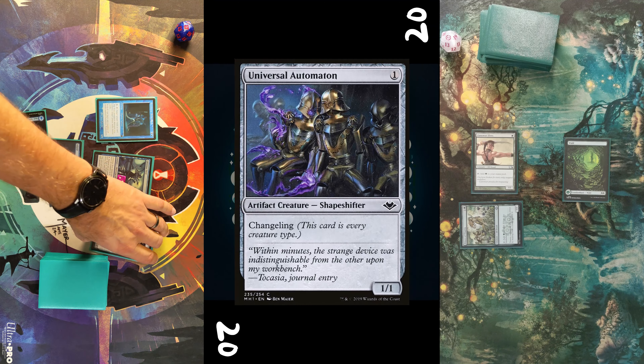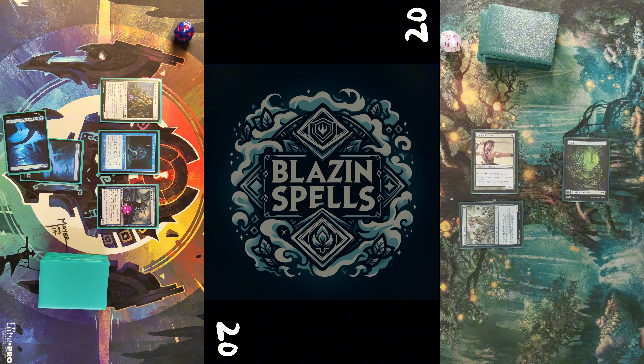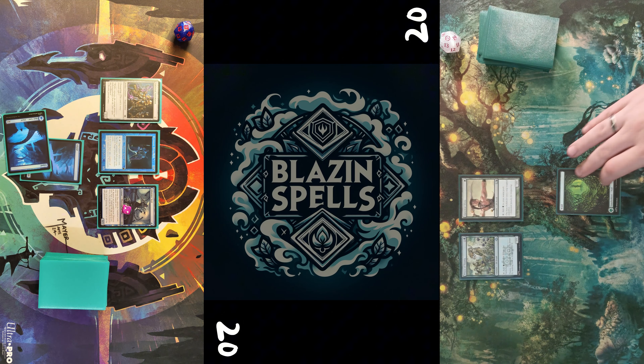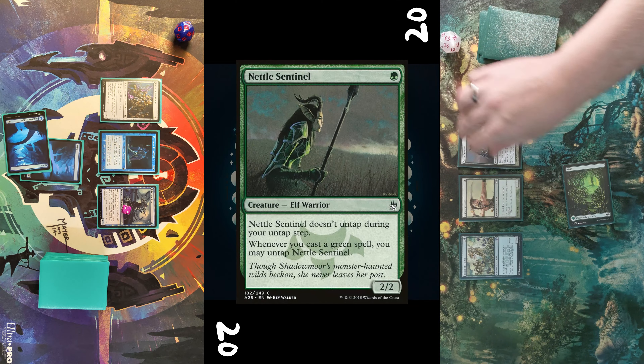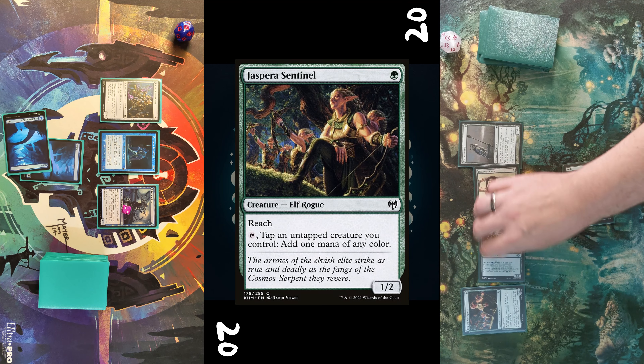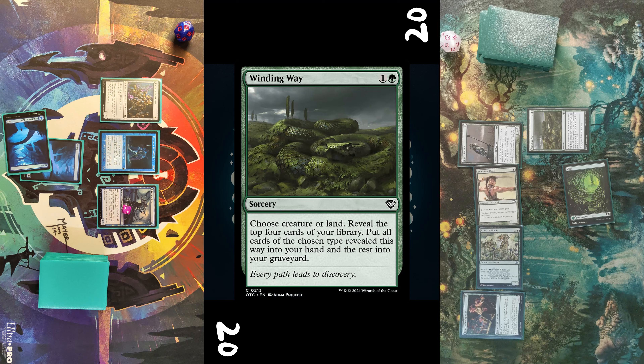End of turn I do scry one card — it's a Winding Way, though I have no Forest in hand so I just have to pass on that. For one blue I cast Universal Automaton, which is also an elf for Priest of Titania — super unlucky here.